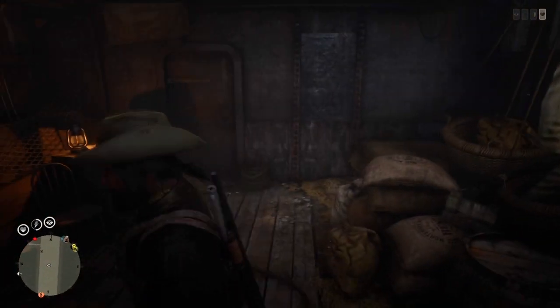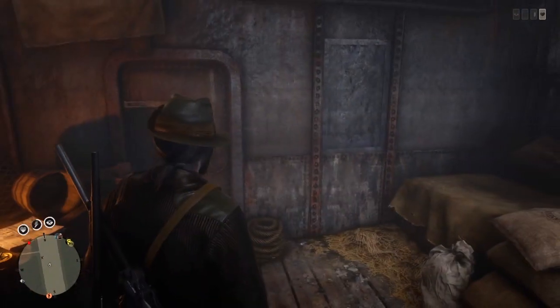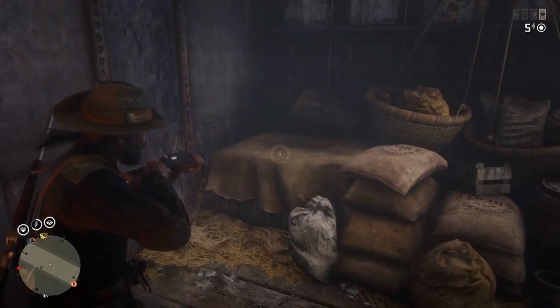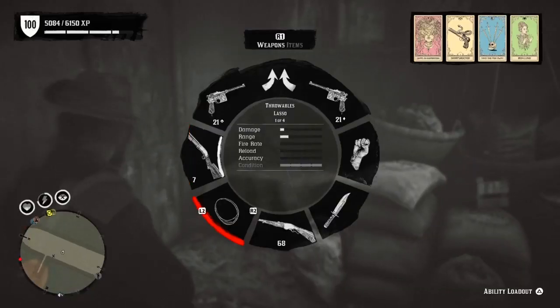When you come down to the basement of the boat, just look around real quick and you'll find a steel door. Just look to the right of the steel door and you'll see a table with two boxes on it. Shoot the two boxes off the table and then pull out your lasso — well, you don't have to, but I do anyways.